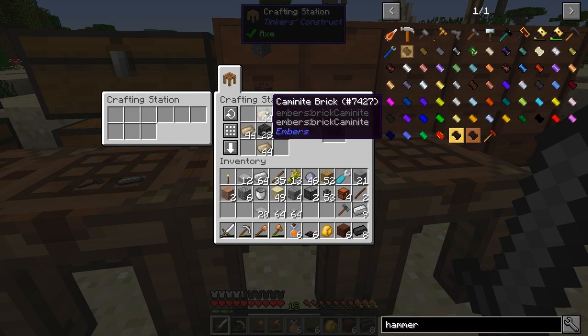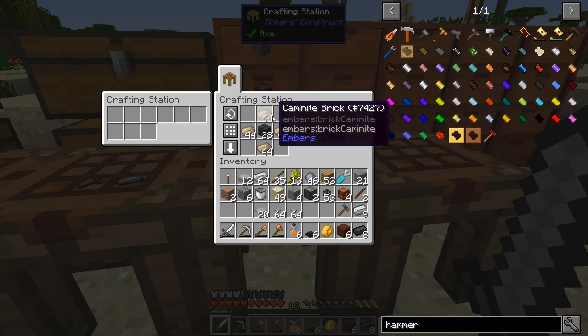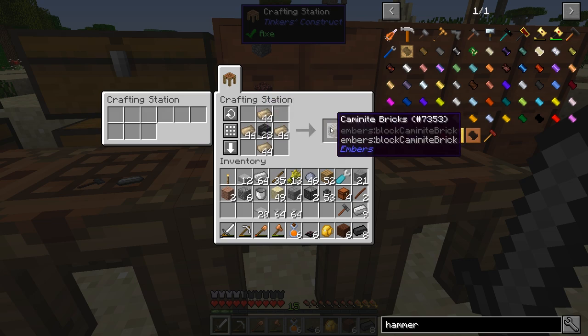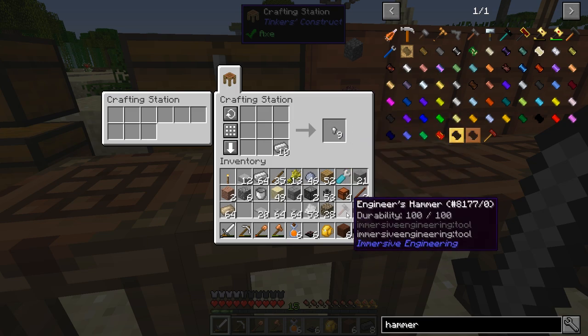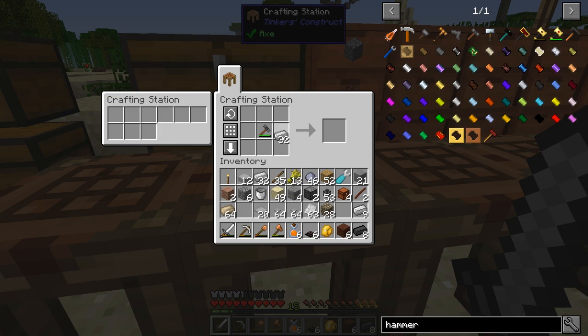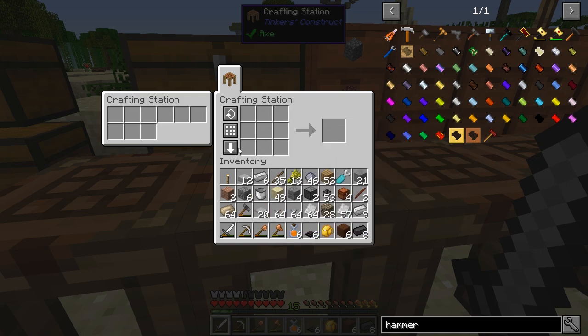We're also going to need 28 Kamanite bricks, which... wait. I thought I was misspeaking, but no, these actually do have the same name. There's 'Kamanite bricks' and 'Kamanite brick' singular — or as the item names say, this is 'Brick Kamanite' and this is 'Kamanite brick'. Anyway, we need 28 of these, which also required some seared stone so I had to make more of that. We're going to need almost two stacks of iron plates — that broke the engineer's hammer like I thought, so I made another one.